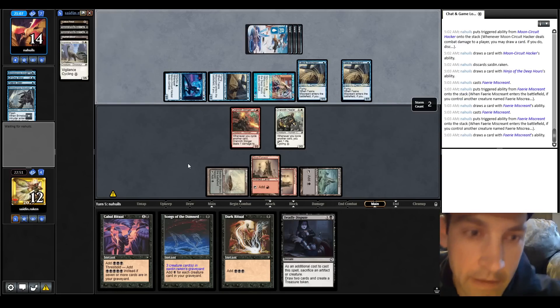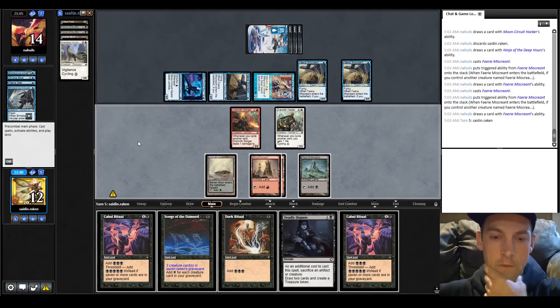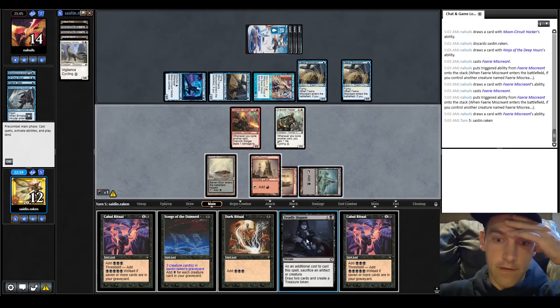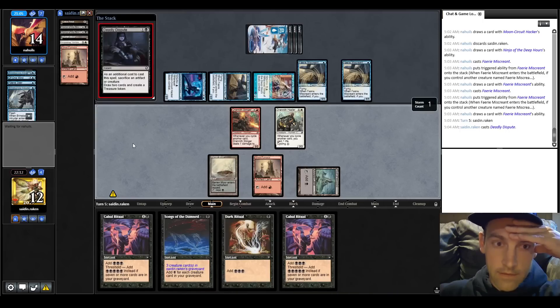This is our opening now. We have 3 creatures in the graveyard. What we could do is attack with both creatures and then Deadly Dispute the one that gets double blocked for more mana, then the creatures will be in the graveyard. The thing that's concerning is whether we'll have the mana to do the rest of the drawing. I think I'm just going to start by Deadly Disputing the red land.